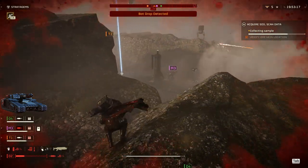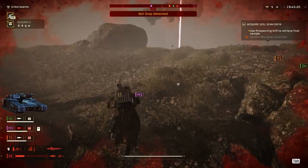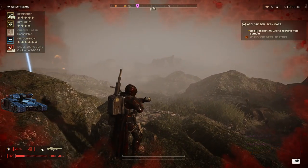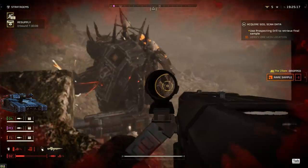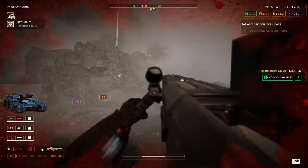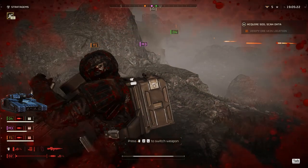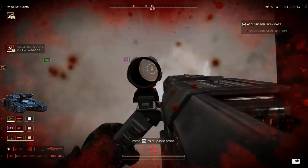The Shredder Tank and the Annihilator Tank are two formidable adversaries in Helldivers 2. These tanks possess immense power and durability, making them a force to be reckoned with on the battlefield. The Shredder Tank combines traits of a traditional tank with a devastating melee weapon. Its thick armor makes it nearly invulnerable to most attacks, rendering conventional firepower ineffective. However, by maneuvering behind the tank and targeting the weak spot on the back of its turret, you can deal significant damage and ultimately destroy it. Alternatively, players can unleash an Orbital Strike on top of the tank, but must clear the blast radius to ensure their survival.